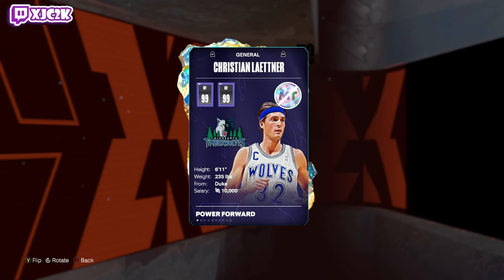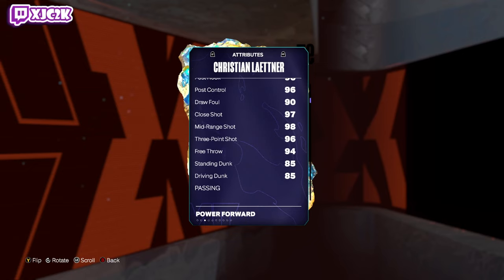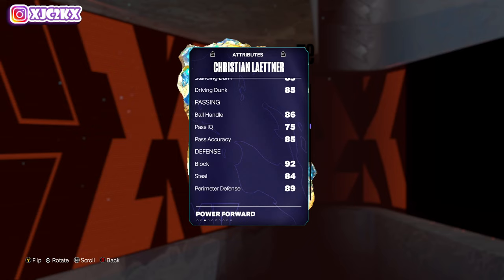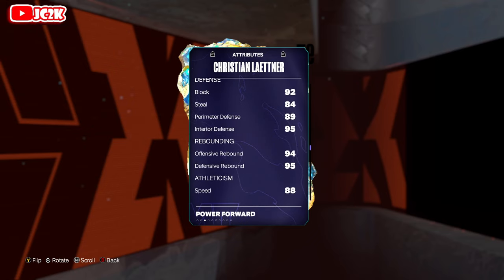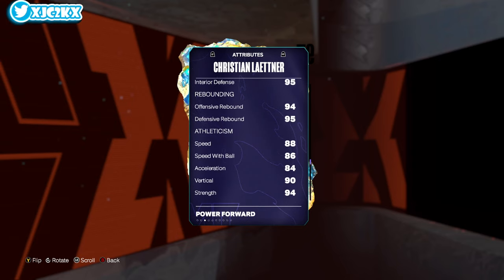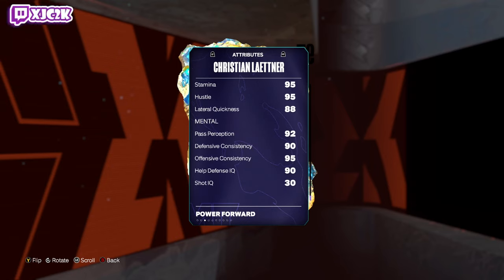Christian Leitner at 6'11" power forward: 99 offense, 99 defense, 88 driving layup, 96 post fade, post hook, post control, 97 close shot, 98 mid-range, 96 three-ball, 94 free throw, 85 standing and driving dunk, 86 ball handling, 85 pass accuracy. Defensively very solid — 92 block, 95 interior, 94 offensive and 95 defensive rebounding. 88 speed, 86 speed with ball, 84 acceleration, 90 vertical, 94 strength, 95 stamina, 88 lateral quickness.